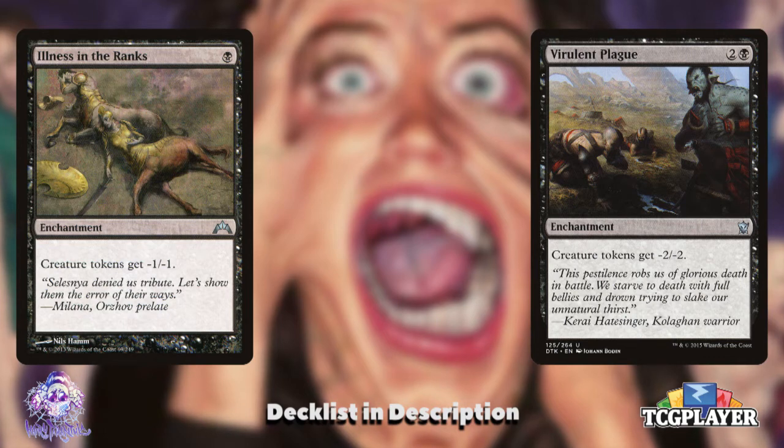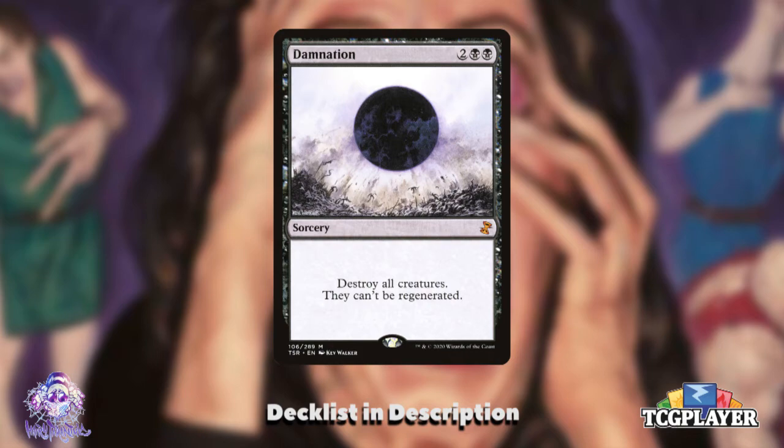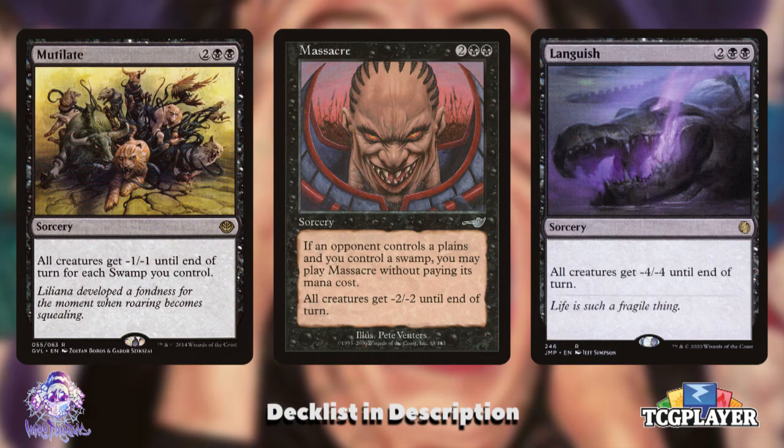Selections for board wipes and removal hinge around value ceilings rather than value floors. For instance, Damnation would be an excellent board wipe in many decks, but we don't want to risk destroying Grismold. As a commander-centric deck, we'd rather spare him and take out everything else. So I've included board wipes that shrink creatures rather than destroy them. Mutilate, even in a two-color deck, takes out the majority of small creatures like tokens and can buff Grismold significantly. Massacre and Languish can function the same way, creating big bursts of creatures heading to the graveyard while ensuring Grismold sticks around and is able to swing through near-empty board states.